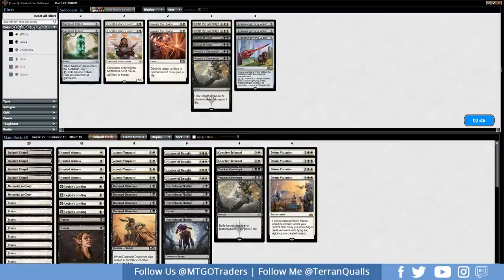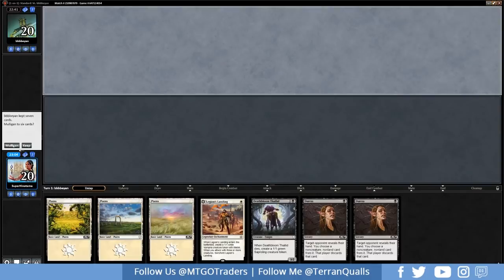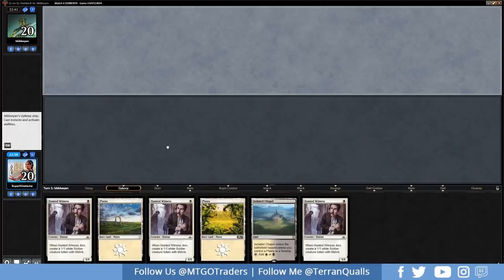Sideboard: taking out Transmogrifying Wands, bringing in Duress. A lot of control decks when I was testing this deck list, but that's fine — I like demolishing control when and where I can. Deafening Clarion is one of the best removal spells for Jeskai Control and Boros in general, and a great card for the lifelink mode too. If you have Vanguards on the battlefield you can have them survive and only really lose four life by making two Vanguards indestructible.